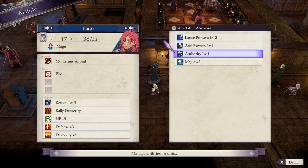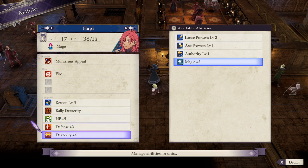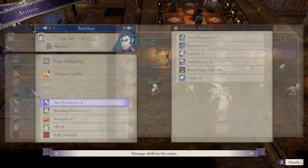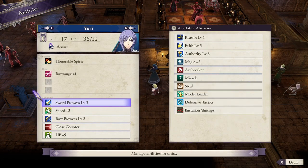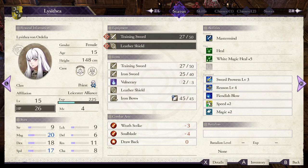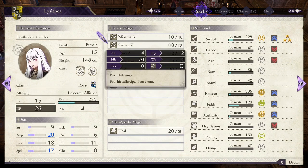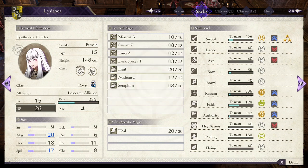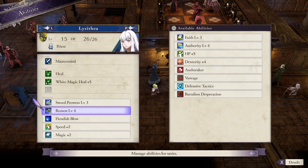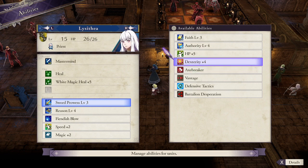Okay, I'll change for Reason. Magic 2 instead of HP 5? Sure. Yeah, that looks good. This seems fine. What's her Dex? 18? I need to get a battalion for her. I think Swarm Z is like 7 hit. Low hit on a bunch of these. Oh, Dark Spikes is 80. Okay. It's only like 4 hit though. Maybe not. Never mind, that works.